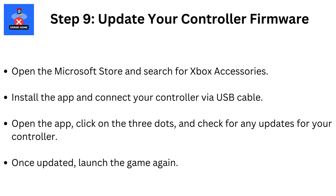Step 9: Update your controller firmware. For Xbox controllers, you can update the firmware using the Xbox Accessories app. Open the Microsoft Store and search for Xbox Accessories, install the app, and connect your controller via USB cable. Open the app, click on the three dots, and check for any updates for your controller. Once updated, launch the game again.